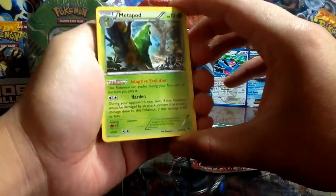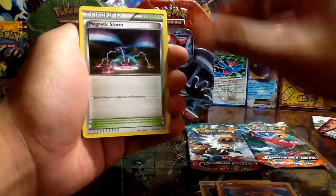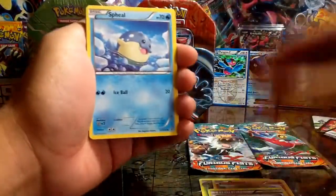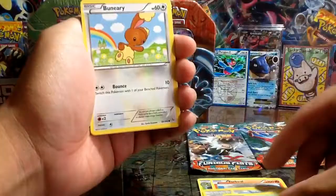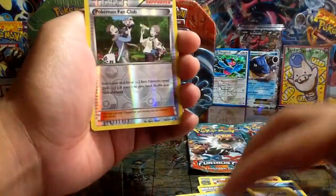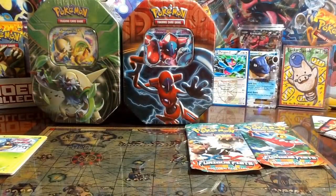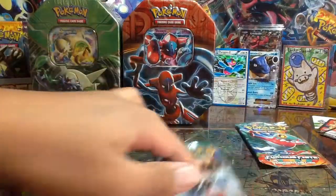From Flash Fire we have: Metapod, Torkoal — actually trying to get a shiny version of this in my Mega Ruby — Magnetic Storm, Spheal, Caterpie, Bonobie, Buizel, Sandile, Pokemon Fan Club Reverse, and a Dragalge regular rare. So nothing too good yet, except for the Porygon Z Holo.